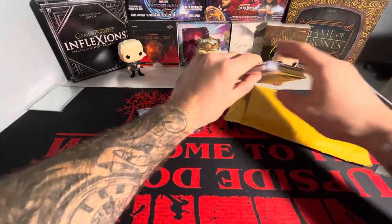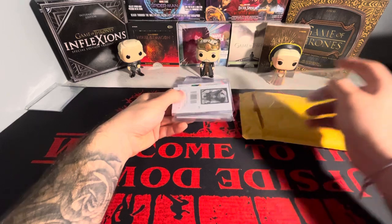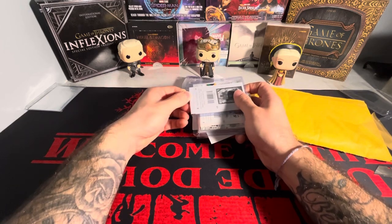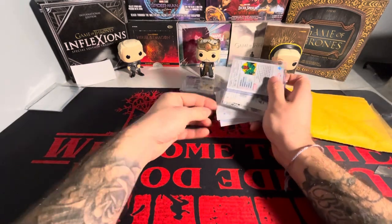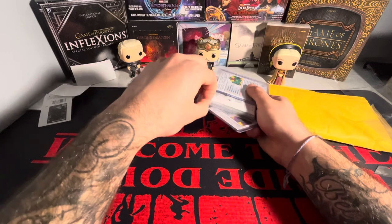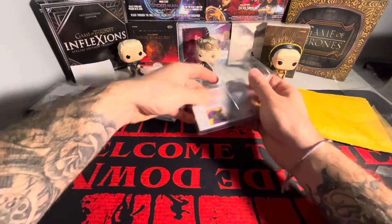I found a stupid amount of cards for $130, which I was pretty surprised with — how many cards I got for that price considering some of these are actually pretty good. There actually is one or two sports cards in here for my Simone Gagne collection. The rest of them are Marvel or Game of Thrones or Umbrella Academy for the most part.